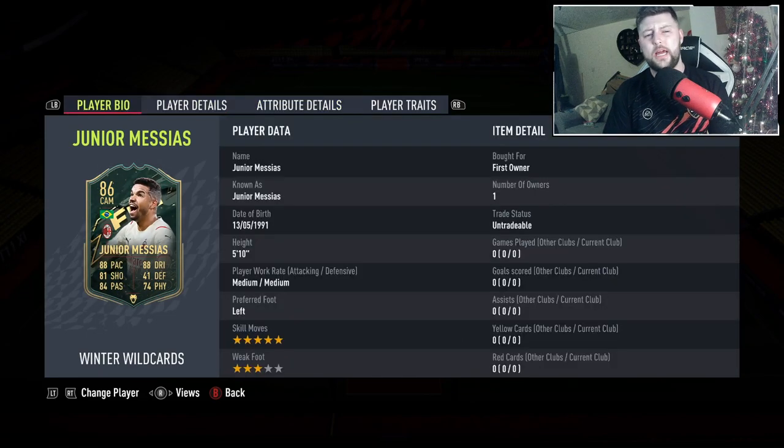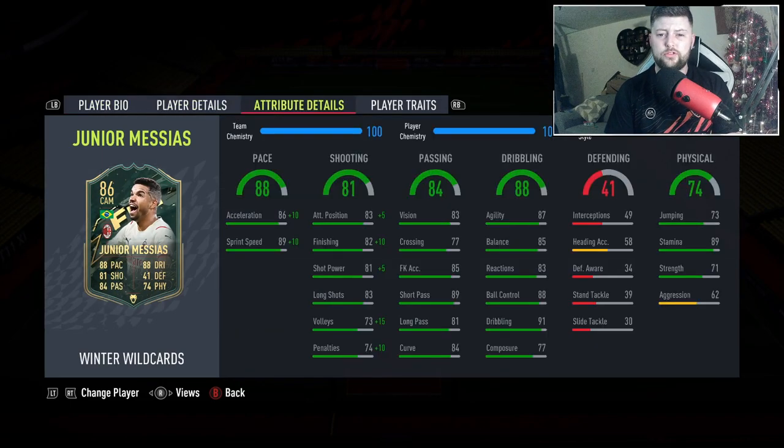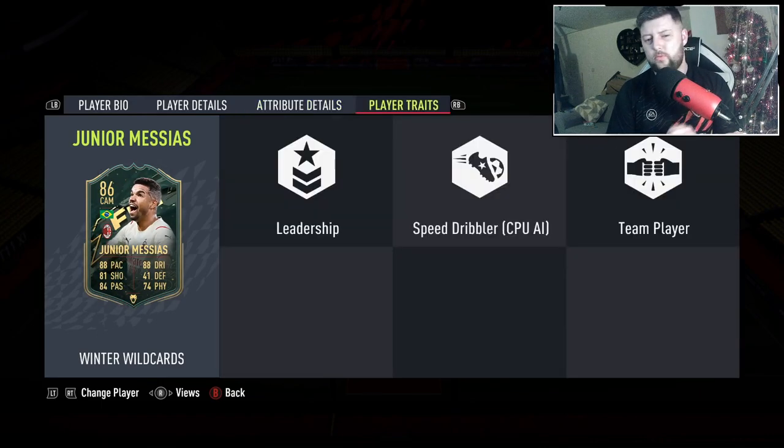I think there are two flaws in him: his three-star weak foot and his composure. Everything else looks pretty solid without going too deep into it. You've got good passing, decent dribbling bar from that one stat, stamina, a bit of strength - nothing too tasty there. The Hunter on him makes him pretty decent in attack and turns him into an 88 CAM.